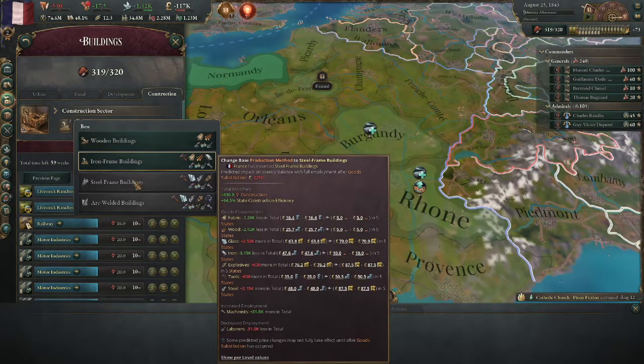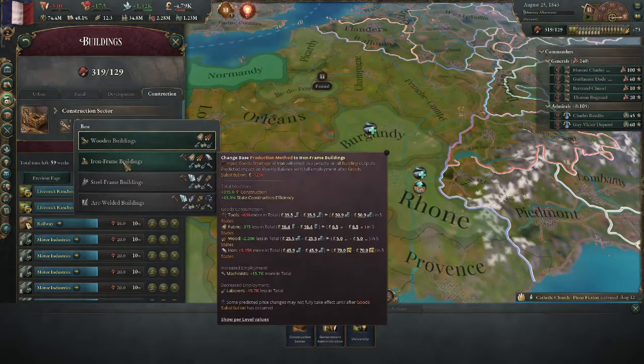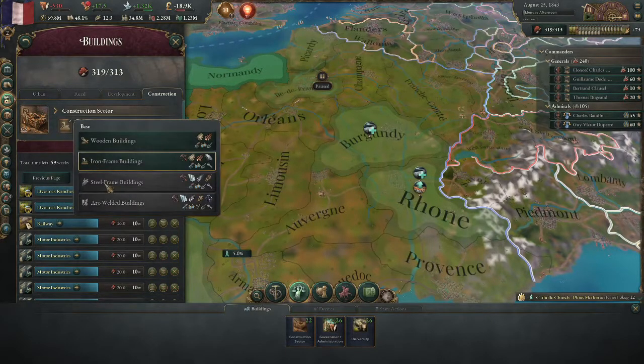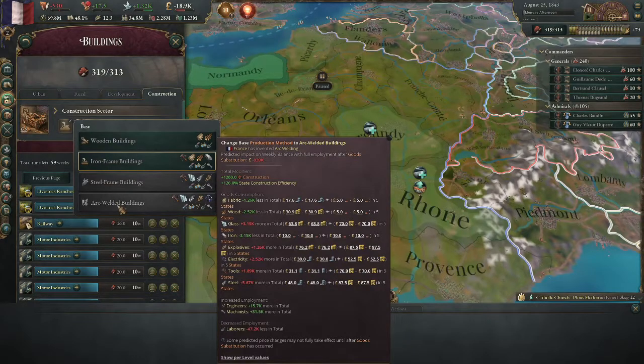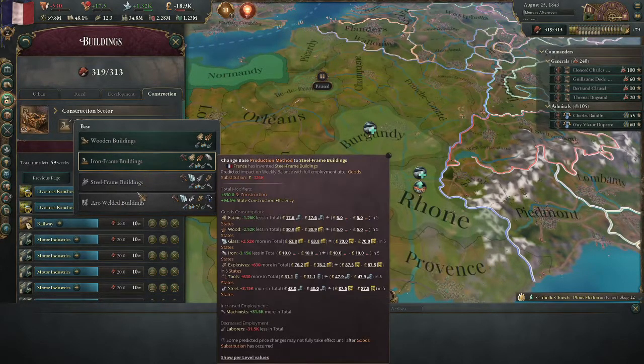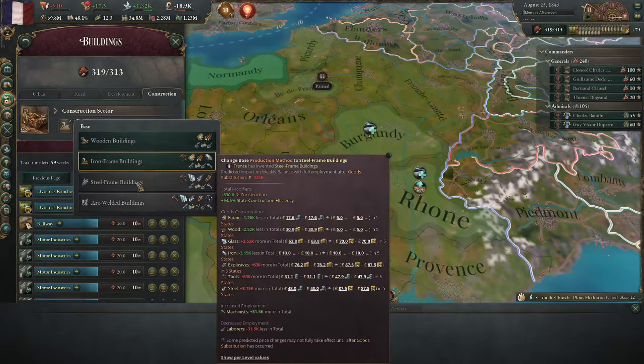That total number won't give you 94.5% more construction efficiency because the construction efficiency only applies to the states you build it in. I can see here I get 0.5 on wooden, then on iron frame I have 1.0. I can assume iron frame is 1.5 bonus and the top one is 2.0. That is double, and that's double — so yes, that's 1.5 and 2.0.